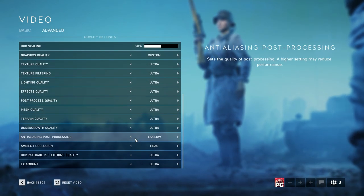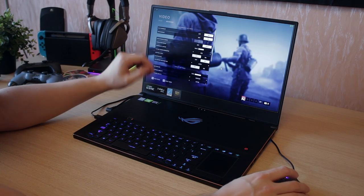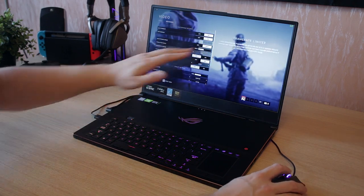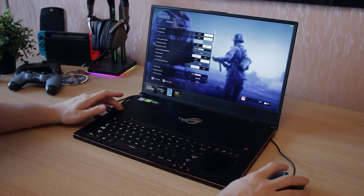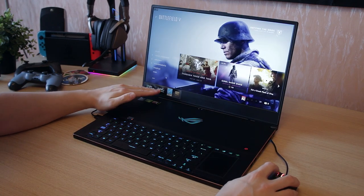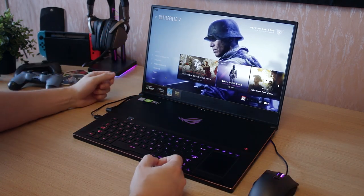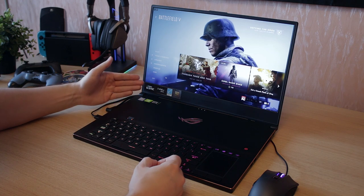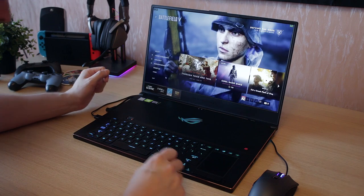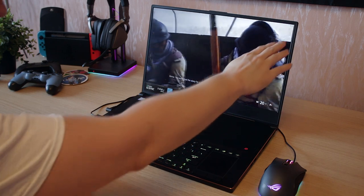We're going to use ultra detail with anti-aliasing as low as possible and DXR ray tracing reflection quality set to ultra. Then we'll switch to lowest detail with DXR still enabled on low, then disable ray tracing entirely — to see how close we can get to 144 frames per second without ray tracing in this competitive shooter.